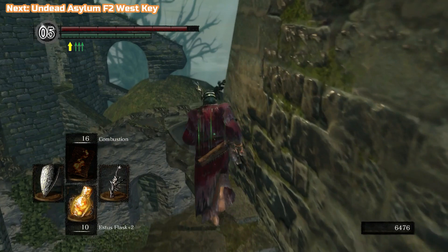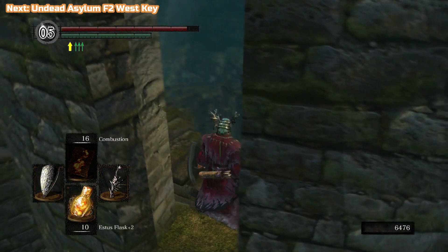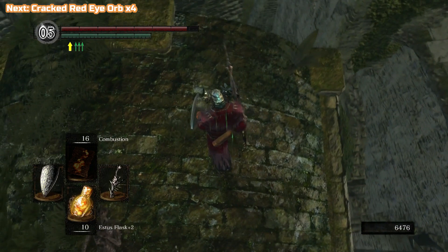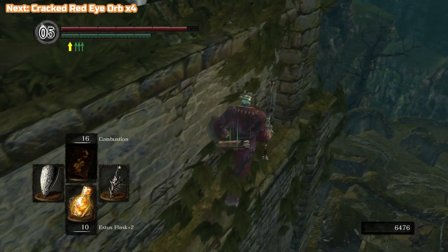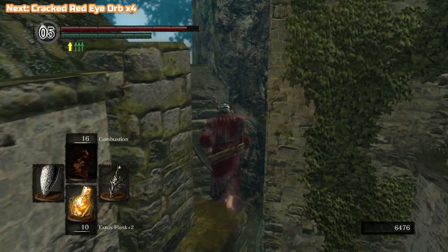I jumped off the lift and we're going to go this way — there's the crow that takes us back to the Undead Asylum. We're going to jump on here and get this Undead Asylum F2 West Key; we'll need that to unlock a certain gate. Don't drop down here like that because you get stuck. You can go all the way around the outside of the building. If you do a roll on that narrow bit it's definitely easy — we'll be going back up there to use the nest to get to the Undead Asylum again.